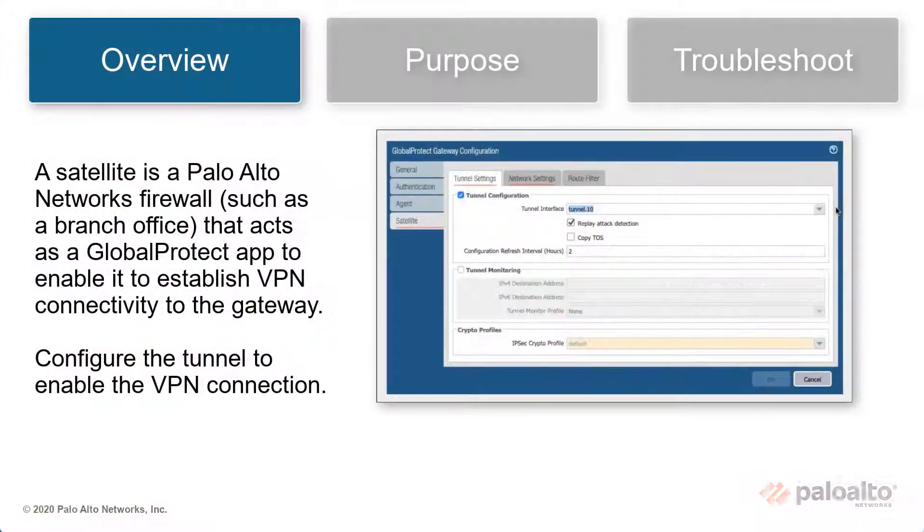A satellite is a Palo Alto Networks firewall, such as a branch office, that acts as a GlobalProtect app to enable it to establish VPN connectivity to the GlobalProtect gateway.